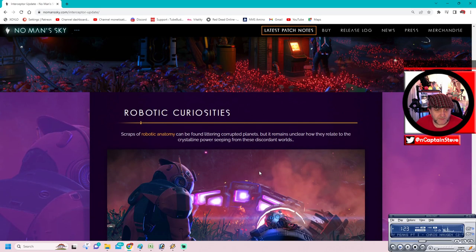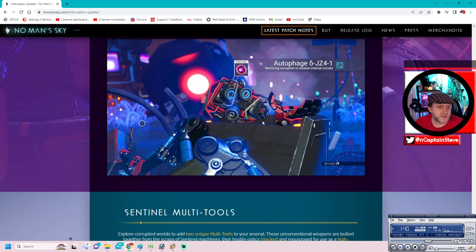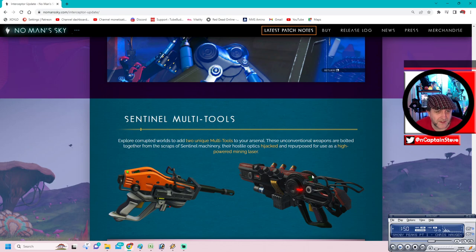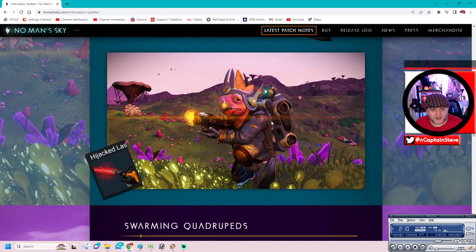Robotic curiosities: Scraps and robotic anatomy can be found littering corrupted planets. Autophage - recovering corruption to awaken the internal circuits. I've done two of these now - the first said seven, the second said six. So I'm wondering if it's a countdown - five, four, three, two, one - then I don't know what happens at the end of it. Sentinel multi-tools: Explore the corrupted worlds to add two unique multi-tools to your arsenal. These unconventional weapons are bolted together from scraps of sentinel machinery, their hostile optics hijacked and repurposed as high-powered mining lasers. They look pretty darn swanky.